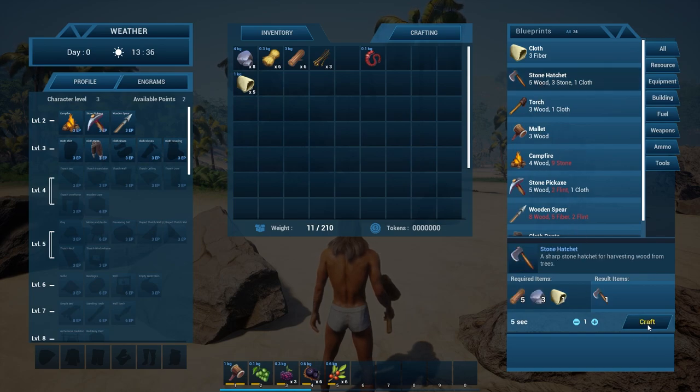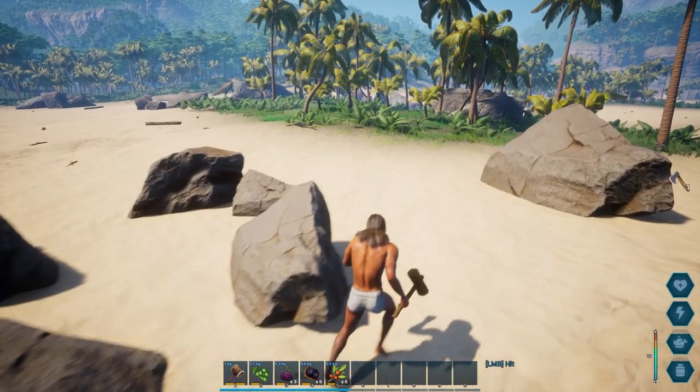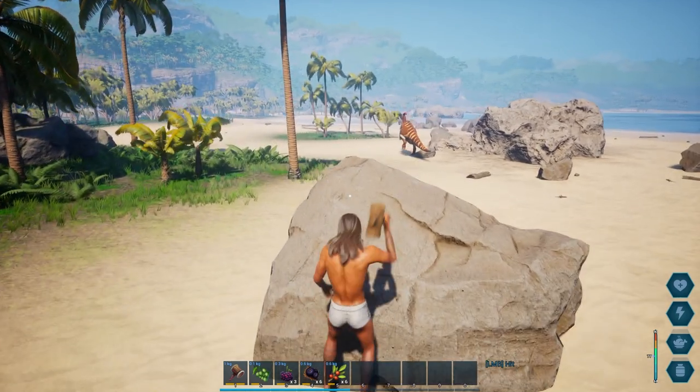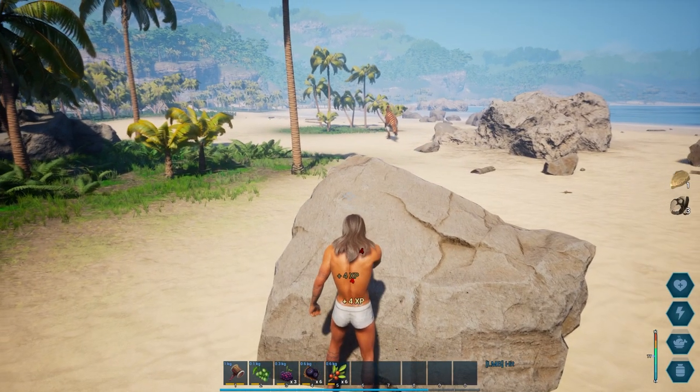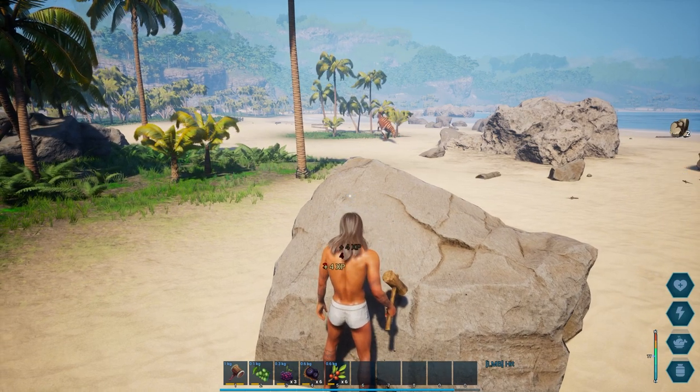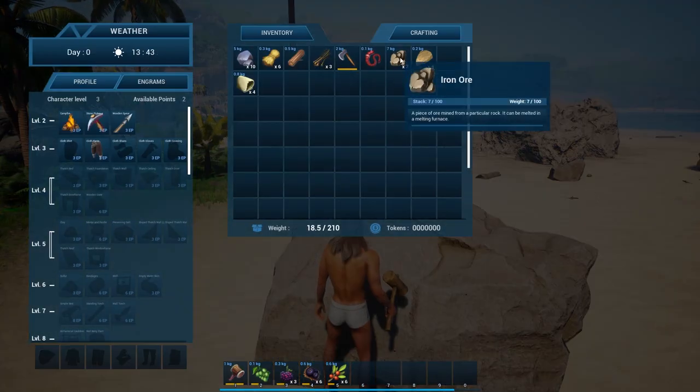We need a hatchet. We need flint and wood. How do we get flint? Like that? Oh, this is a handy hammer. Look at all that. What is this? Iron ore. Ooh.